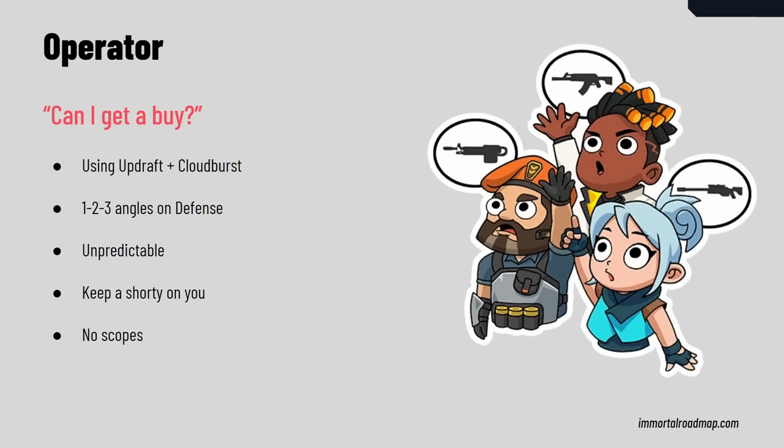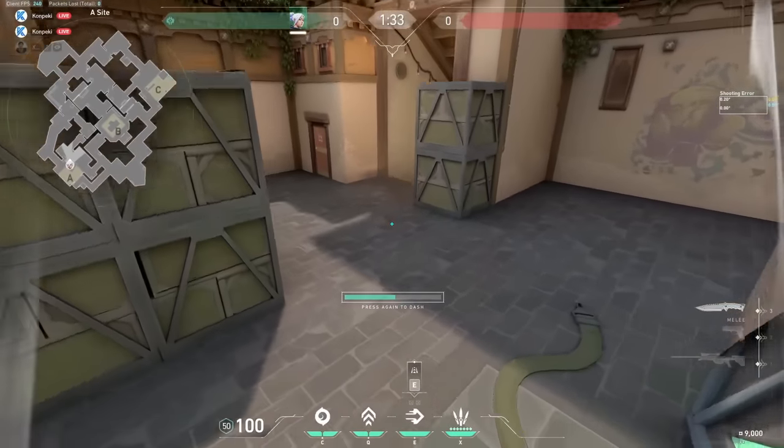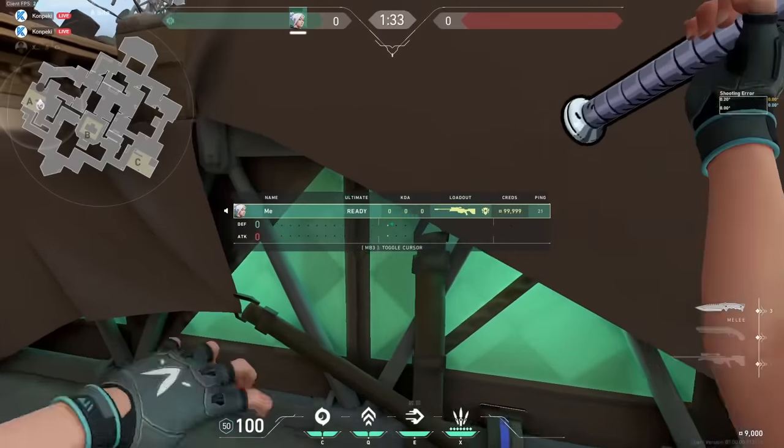Let's talk about op-ing. When you're op-ing, get really used to using your updrafts and cloudbursts after you take a shot. You can dash after your shot, but if you don't have a dash available, use your updraft instead to get out. The first angle is very aggressive, the second you're kind of falling back but letting them walk into your crosshair, and the third is very passive — but always be unpredictable. Keep a shorty on you because it's very strong as a secondary. So I'll fight for at least space, get a kill, probably leave, reposition myself, take this fight, fall off, throw the smoke — isolating fights with my smokes each time.